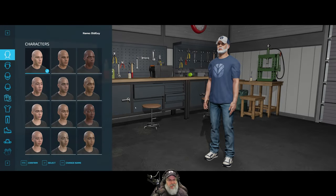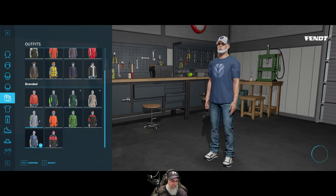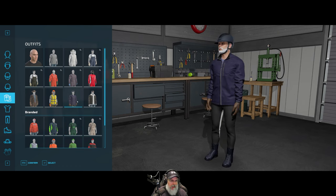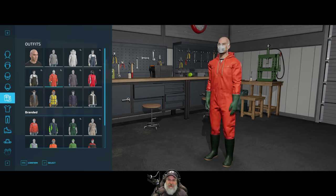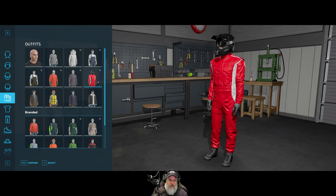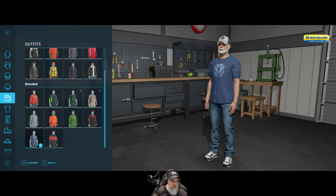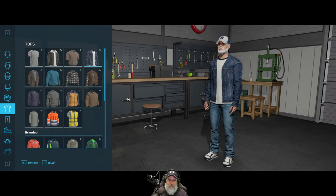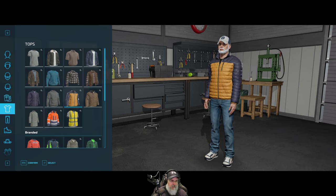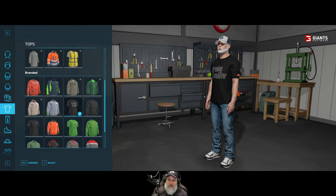Good morning everybody, it's October the first! OG probably should change his clothes - he's been wearing these for a long time. These are just pre-configured outfits. That one's for winter time, that's the bee outfit. That looks like he's ready to go to the races - I like the cowboy hat, but it's probably still a little warm for that. How about a t-shirt since it's pretty warm outside? Oh look at that - he can wear the Farm Sim t-shirt!